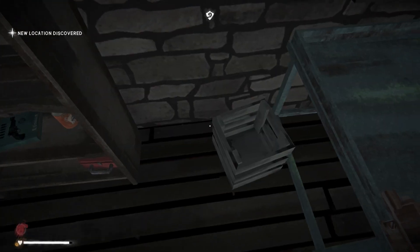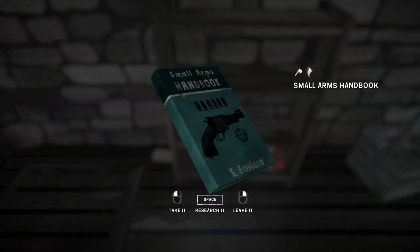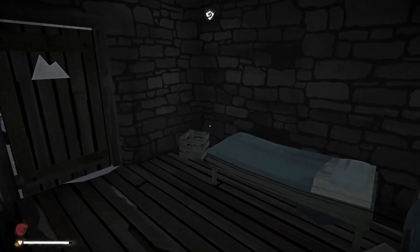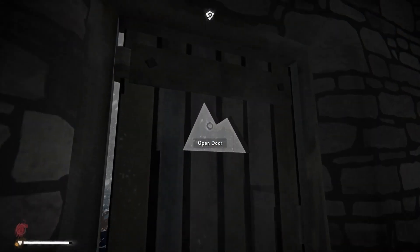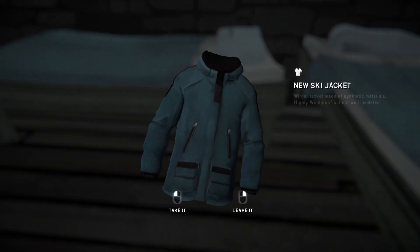It's basically about some poor climber who has been waiting for their buddies. And since there are no electronics up here, they'd have no way of knowing that the whole world has gone to hell, or at least Great Bear Island. So they went up to the top of Timberwolf Mountain to try to figure out what's going on.